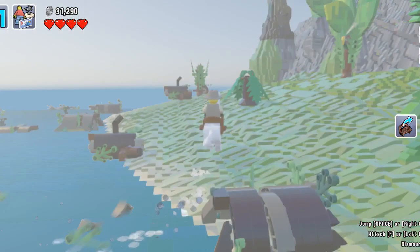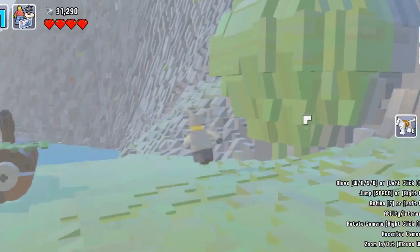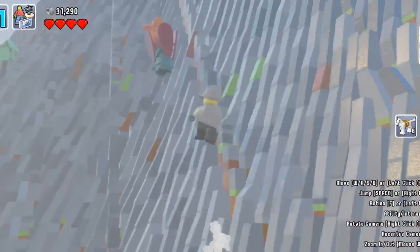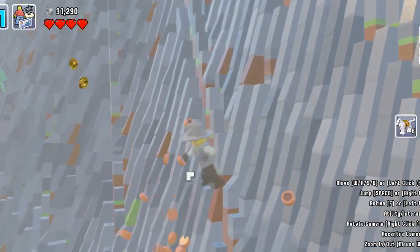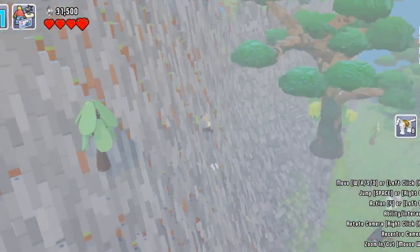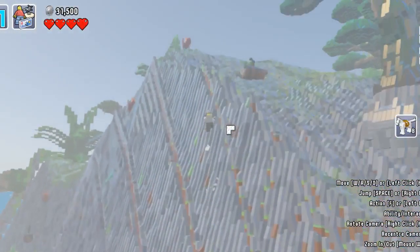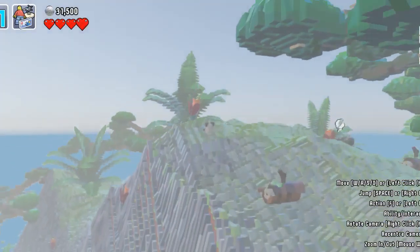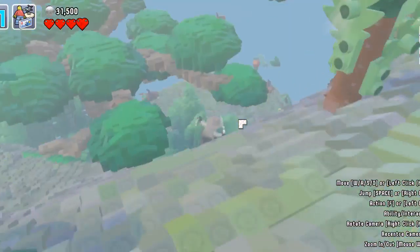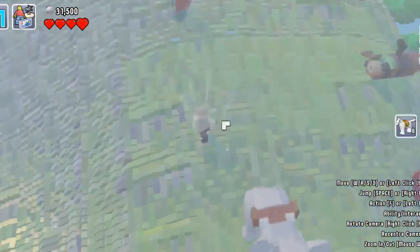It looks like the cowboy doesn't have the minimap — maybe it's just me. Recenter camera, rotate camera. Oh, you can also zoom in and out! I can see a large-scale view of him going up a mountain. I wish I could climb Mount Everest like that. This is awesome!